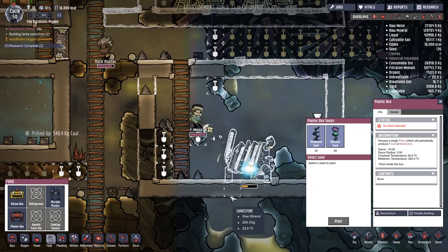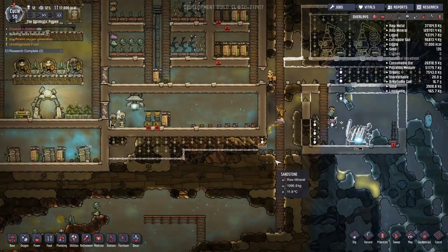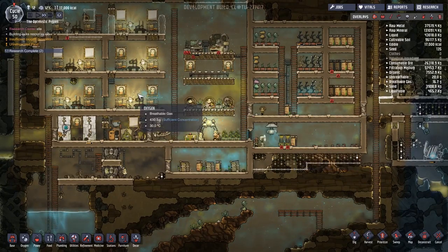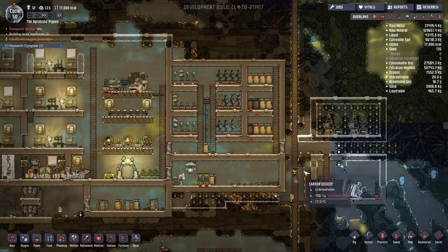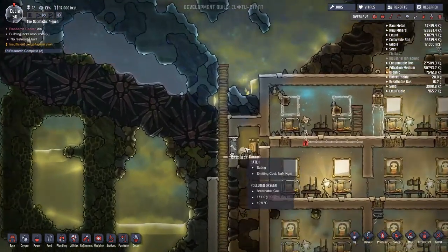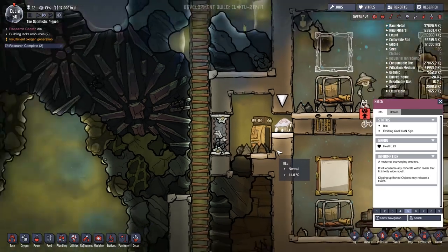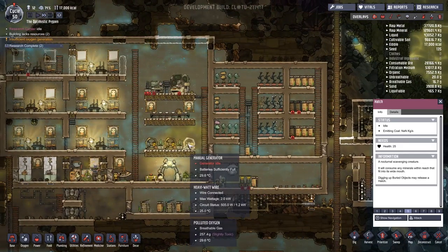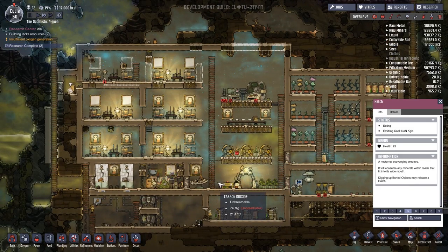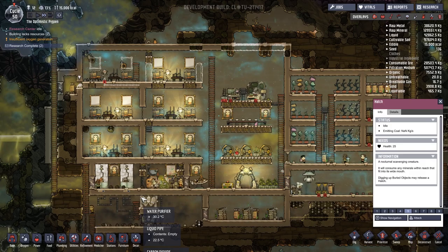We can't put the coal generator there, so let's deconstruct that and maybe put something else in its place like a farm box. The plant box still fails - turns out we have no idea how to relocate these wheeze warts. I'm going to go on the Klei forums and ask because they are nice and lovely people there. With that, thank you very much for joining me. Next time we're going to do oxygen generation, keep everything cool, get power up, free our people from the manual generator, and sort out the polluted oxygen flowing around. See you then!